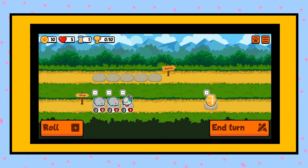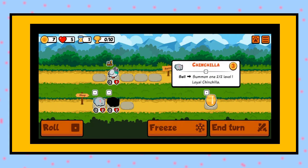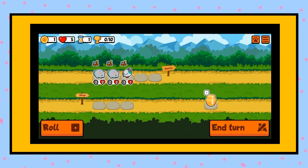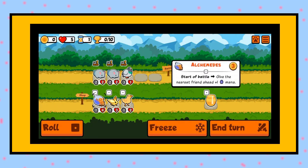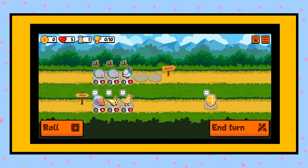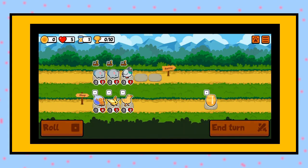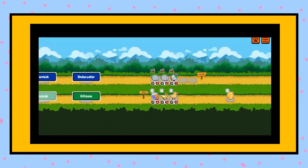Hello everyone and welcome back to another episode of Super Auto Pets — it's time for a new weekly pack! What is this creature? Let's get this guy, put the pigeon in the front. Oh wait, what is this? Give the nearest friend plus one mana — no. I'm done with that. What is this? This seems good. Oh, the squash lizard — that sounds disgusting.